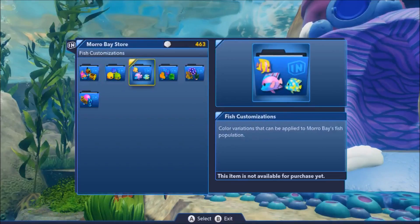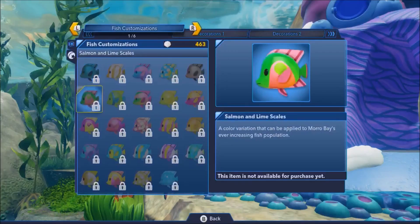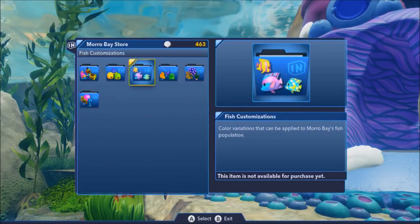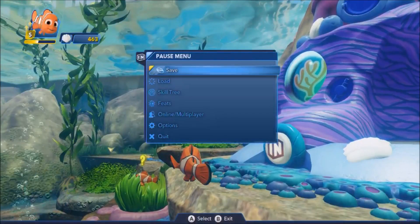So this is basically building in the hub world of this playset, I guess. We've got decorations, buildings, souvenirs, customizations, and fish customization — that's an interesting little thing. We can customize the fish! That's interesting. We'll probably go back to that. I do believe if we pause, we can actually go to the skill tree.